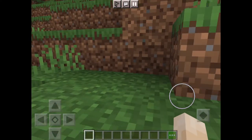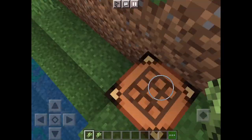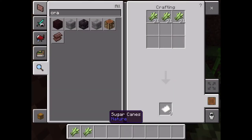Quick video on how to get sugar and paper. First, you're gonna have to find sugar cane — chop chop chop. Then you're gonna have to use a crafting table. Inside the crafting table, you're gonna have to put the sugar cane in three blocks to get paper, and one block to get sugar.